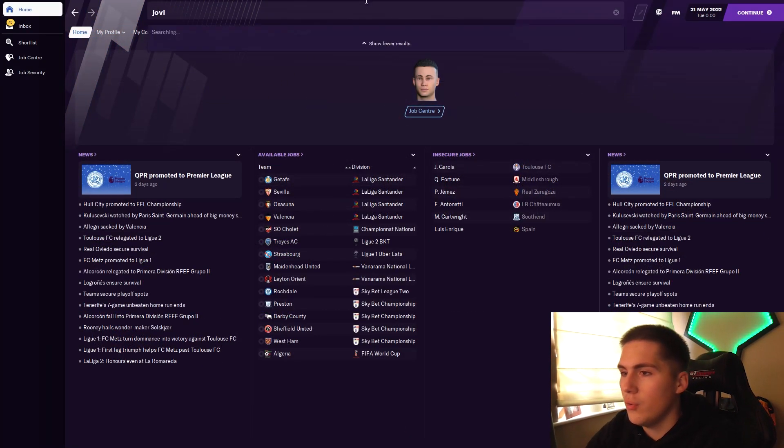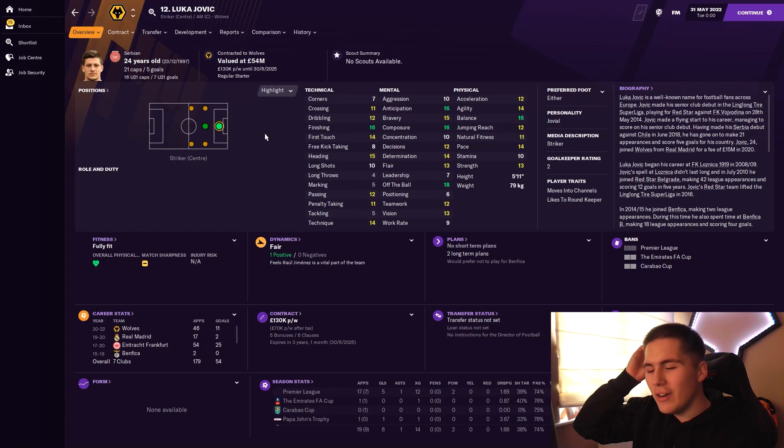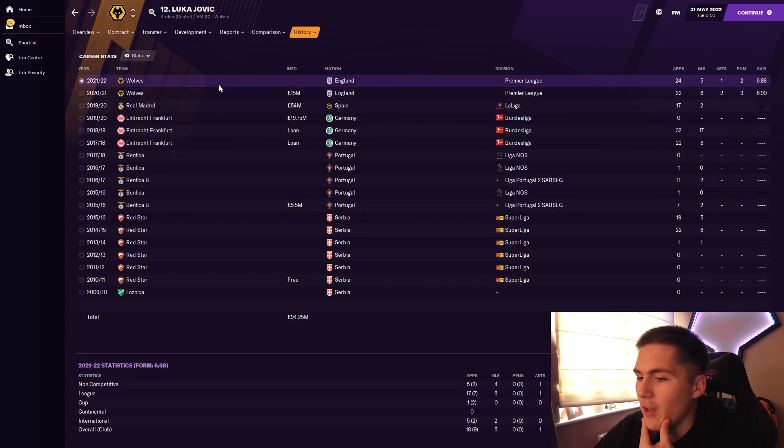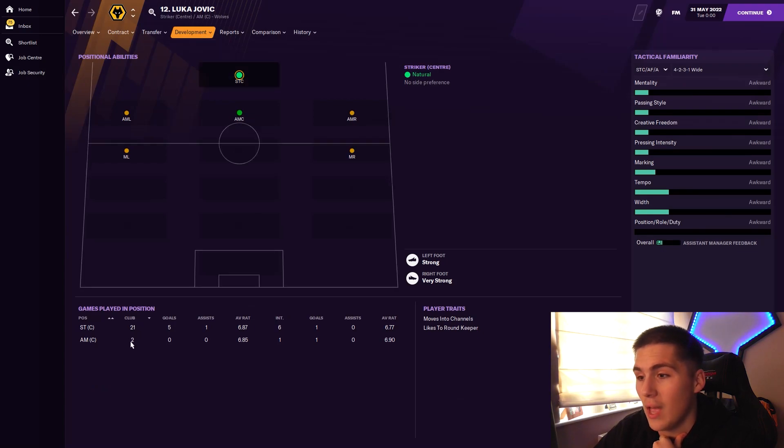In season two, Luka Jovic is still at Wolves with his value still fairly high, but it's another disappointing campaign. He even played a game in the Papa John's Trophy. He scored five goals in the league with very few starts and one assist. His expected goals were 12 but he only converted five — which is ridiculous. He also grabbed a goal in the Papa John's Trophy and played a couple of games as an attacking midfielder.